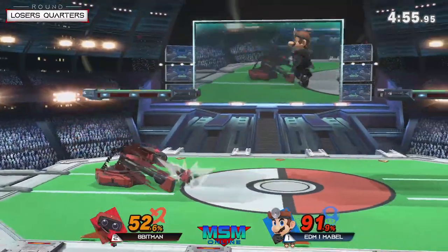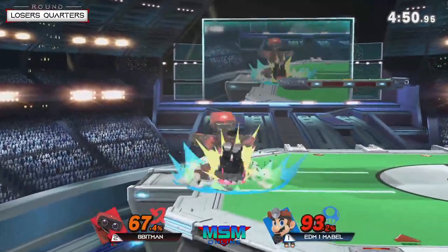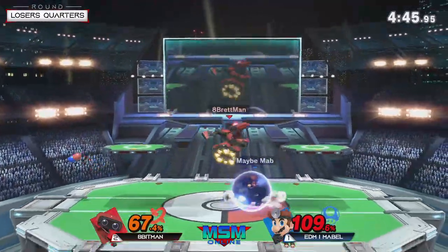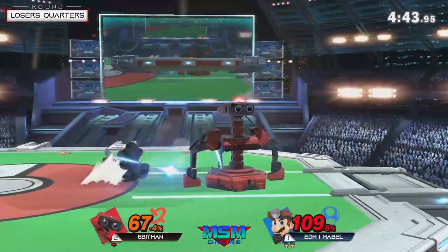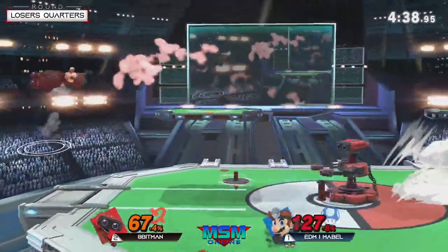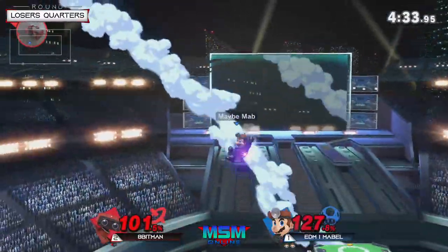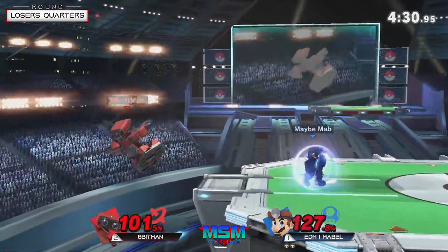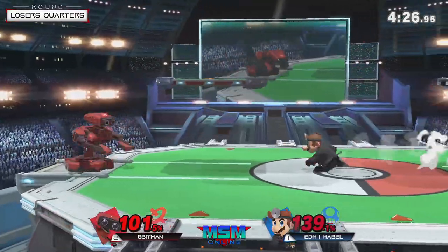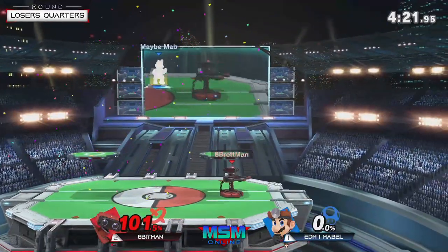Mabel was definitely looking for an air dodge back in to try and punish right there. But now Mabel's sporting not a very massive lead — this is definitely like a down throw to up air with bad DI away from a KO, which could passively happen right here. But Mabel drifts out of it. This is why Mabel, in most matchups, might try to edge trap, but he knows he can't push the initiative — he's got to go back to center stage and fight there. That dash back is fantastic — you saw him shimmy right out of grab range.